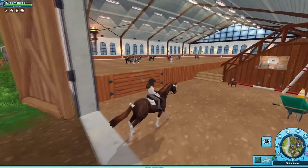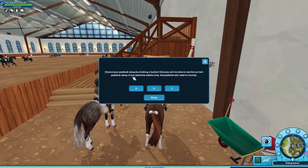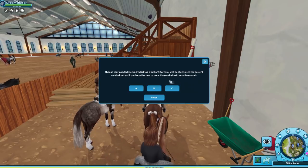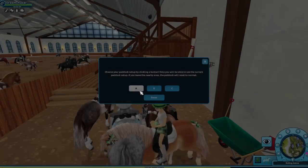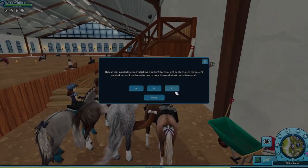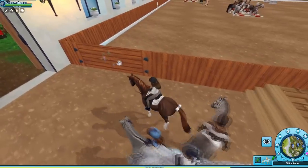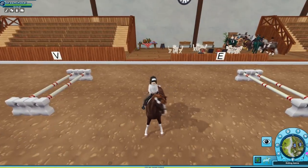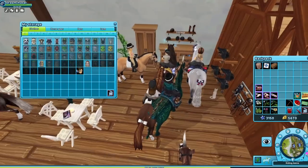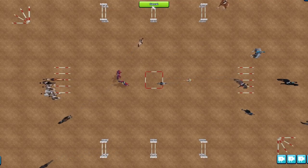I wonder if this means we're going to get some kind of dressage races. There's a sign that says: 'Choose your paddock setup by clicking a button. Only you will be able to see the current paddock setup. If you leave the area nearby the paddock will reset to normal.' That's actually so cool! So option A looks like a proper dressage setup. I love this area — I think it looks very nice. And there's a storage area. I kind of wish I was in a dressage club right now.